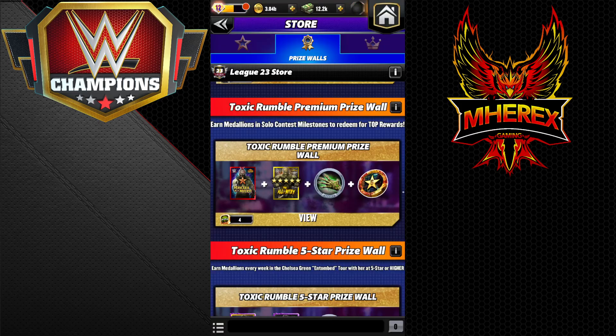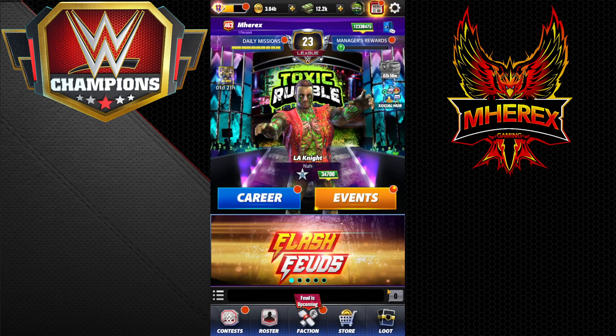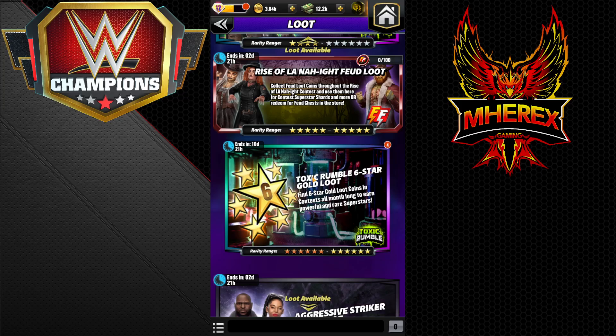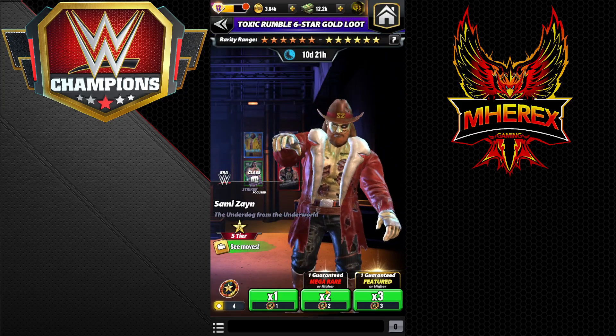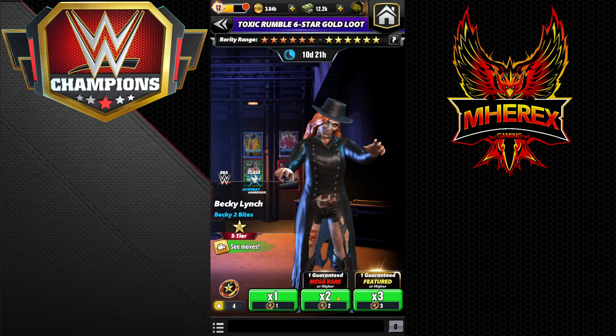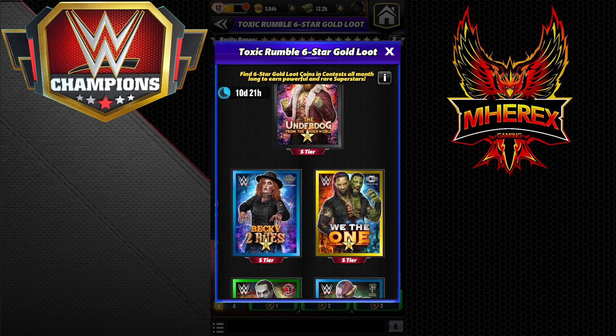Then we're going to go over here to the six star gold loot and do our thing. Now I could do a three-pull and get one guaranteed featured, or I could do two two-pulls and get two guaranteed megas - so that's two guaranteed six stars. I can still hit a featured from those, so let's take a look at the pool.